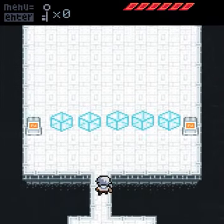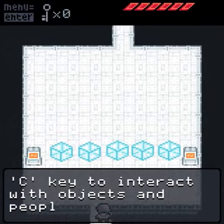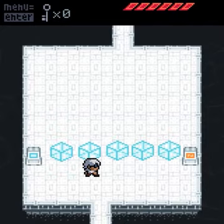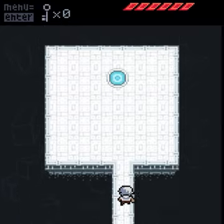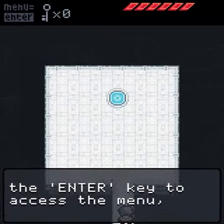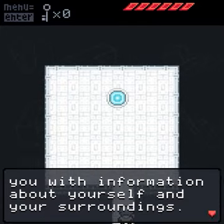This game just tries to cover all the basics that it can. You will press the C key to interact with objects and people around you. This is a very vague tutorial — it's not going to get too detailed, because there's not a lot to understand. You press Enter to access the menu, which provides information about yourself and your surroundings.